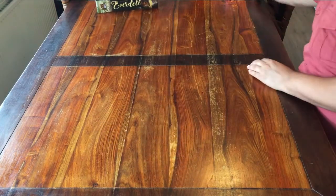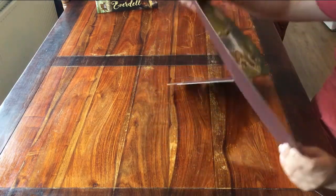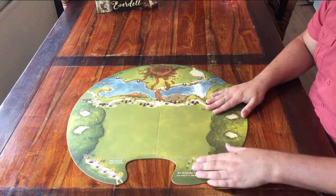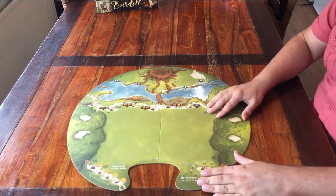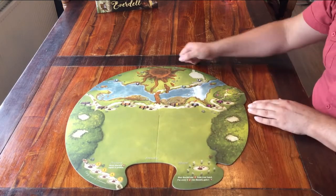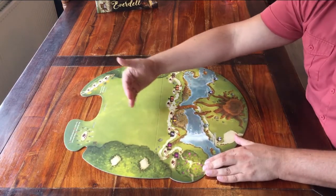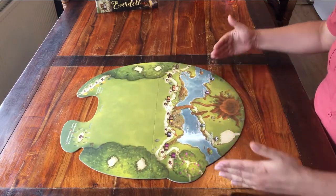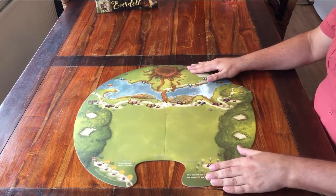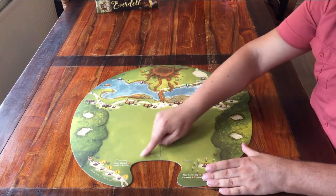I'll be setting it up for three players. Start by placing the game board and decide which way you want it to face. If you're with two players, I suggest you place the board sideways in between you. If you're with more players, it's better that new players can see the board from the front, and experienced players can see the board from behind. Every player needs to be able to reach the board and read everything that's on it and on the cards.